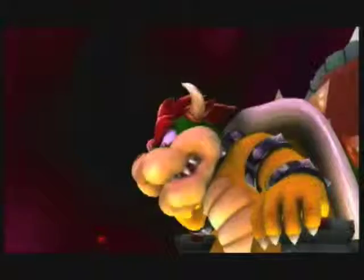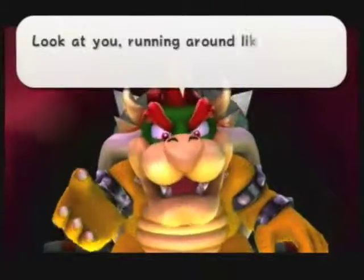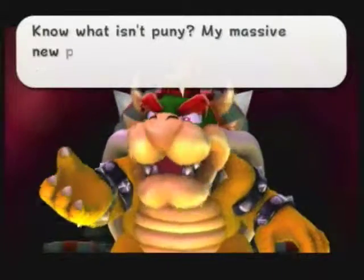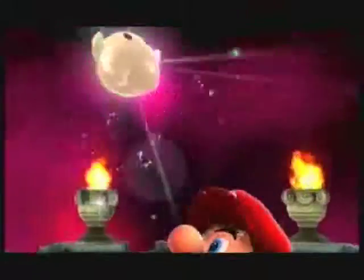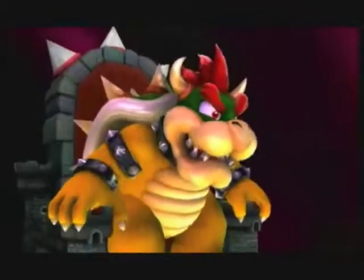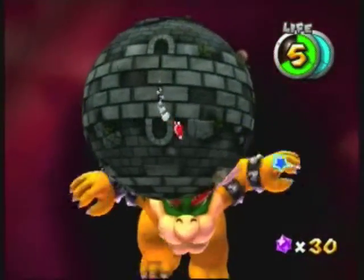We're going to have a rematch with Bowser — he's still big but he's very easy to fight. Master Luma pops out to help you. Bowser gets angry and you go to this planet.